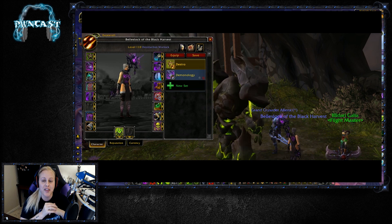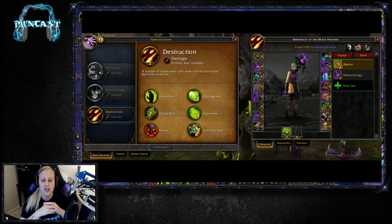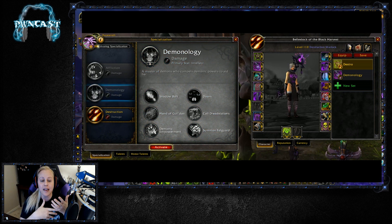When you swap specs it'll automatically swap to the equipment you have set to that specialization. Just create your new set, hit the little gear icon, and put it to the specialization that you want. No more having to manually swap your set — if you're going from heals to tanking, it'll automatically swap out your equipment when you change over, which is really awesome.